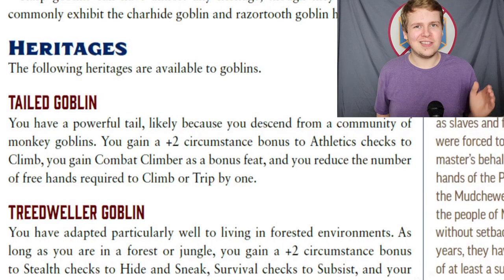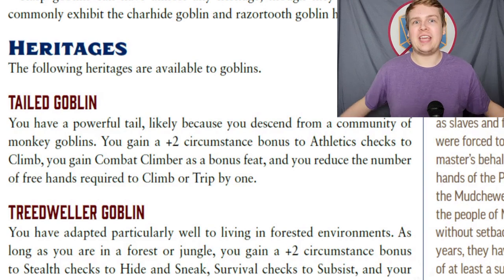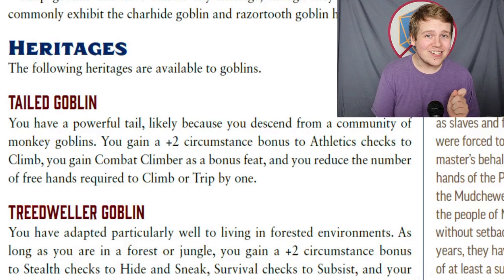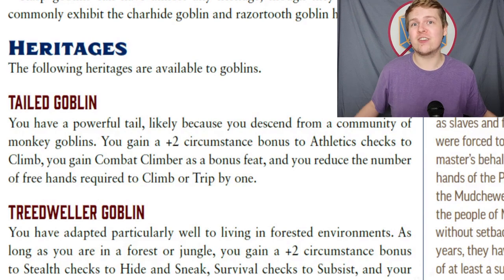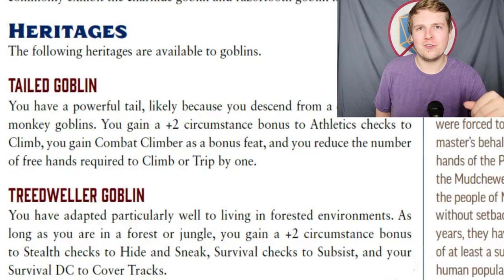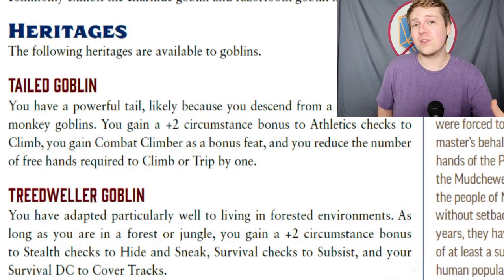Tailed Goblins from the Lost Omens Character Guide are also known as the best goblins because you get a tail. You get +2 to Athletics checks to climb, plus the Combat Climber bonus feat, and you only need one free hand to climb. You don't even need a free hand to Trip, as you can wrap your tail around someone's leg. Tree-Dweller Goblins get a +2 circumstance bonus to Stealth to hide or sneak in the woods, to Survival to subsist in the woods, and to your Survival DC to cover your own tracks.